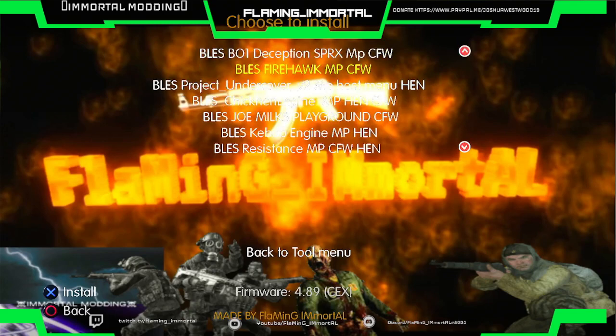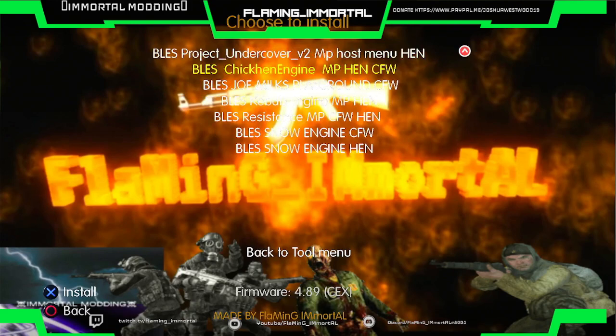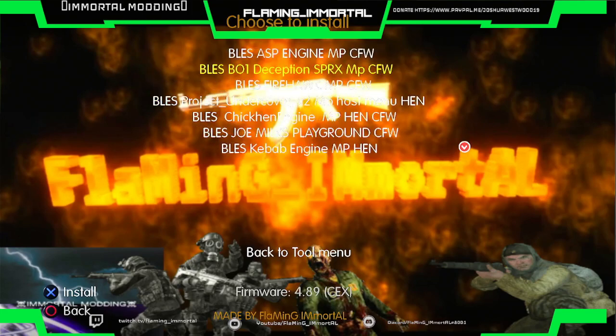Deception, Fire Hawk — really hard to read, but when the yellow light comes in it's probably hard on the eyes too. Snow Engine was added to the HEN version. I don't think that was in before. Menus added for multiplayer — I believe Deception was added, and there were a few more actually added in.